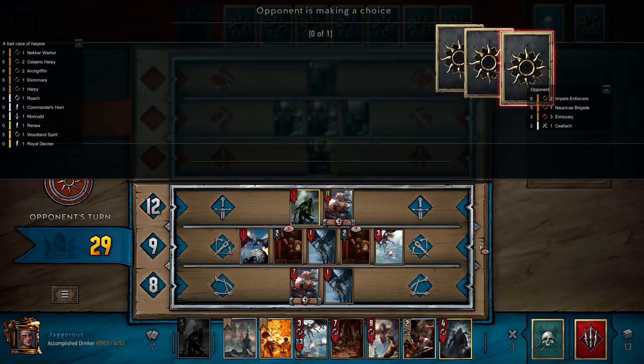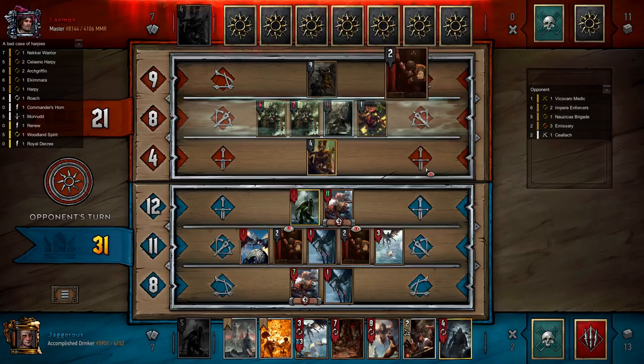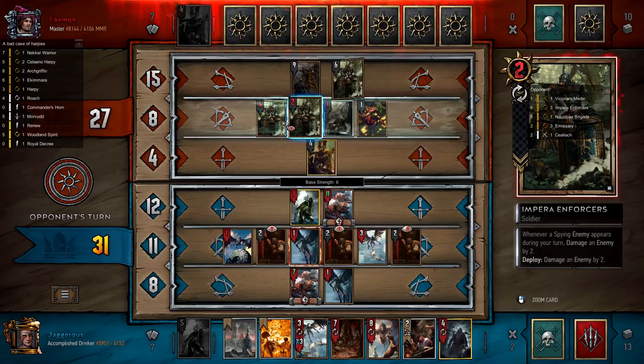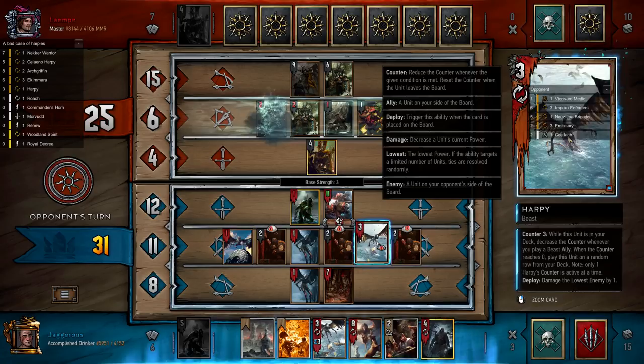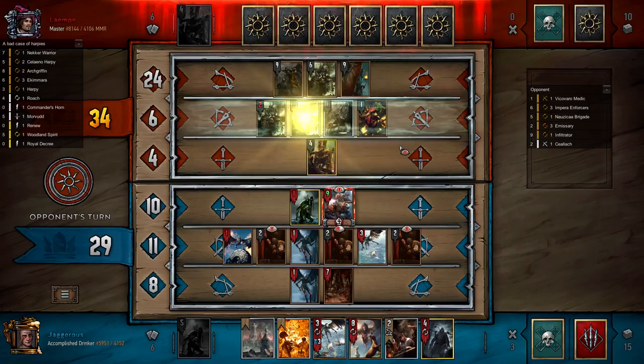He's getting a lot of points from his Enforcers and he's managed to kill one of our Ekamaras. We're now going to play the Necker Warrior — oh, I accidentally clicked Ekamara when I meant to get harpies. We've got extra Ekamaras at the bottom of our deck, that was a misclick. It helps if you don't misclick your own cards.